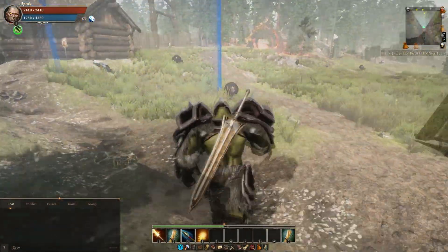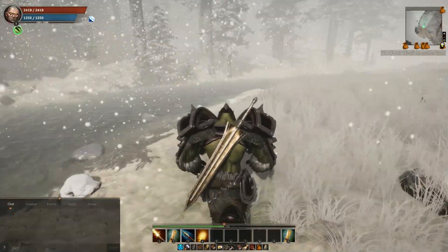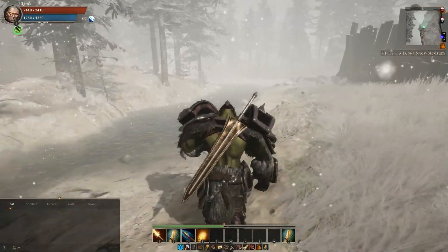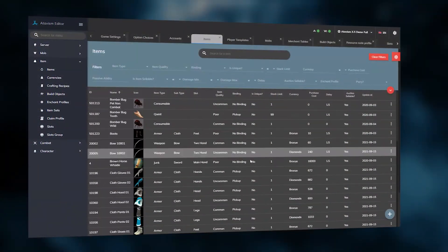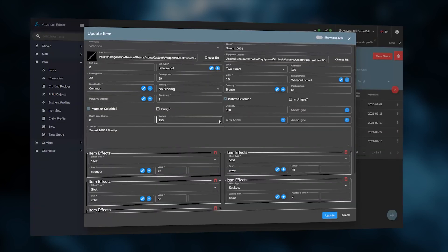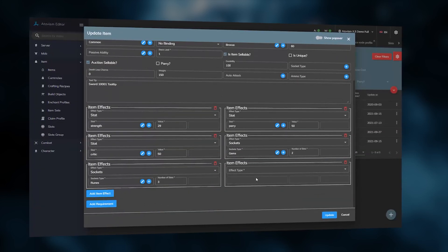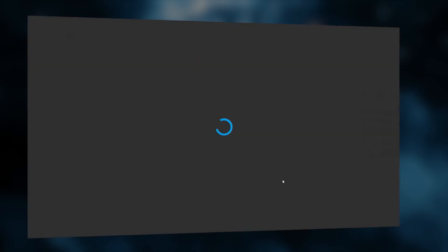No matter if you are a programmer or not, you shouldn't bother about coding — just focus on making your game beautiful and unique, which is possible thanks to the built-in Atavism Editor. It is a graphical interface in Unity with over 50 major modules available, including items, quests, mobs, and combat, just to name a few.